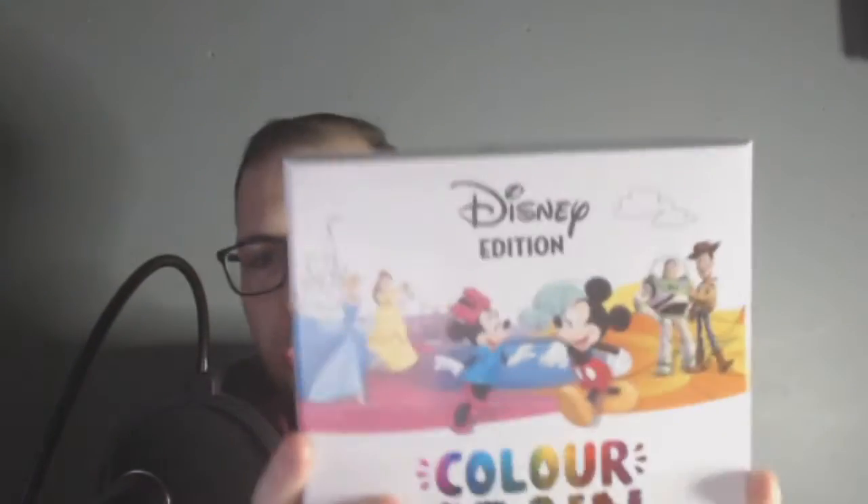It is a really fun game. The next one we're going to move on to is called Colour Brain — and again, this is a Disney edition one — a game all about guessing the colours of things. Some of them are very obscure. Some things you really need to look at the movies, and your Disney knowledge of colours is very much tested in this game. It's cool, I like it.